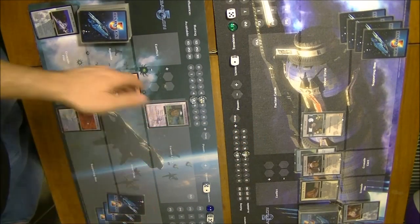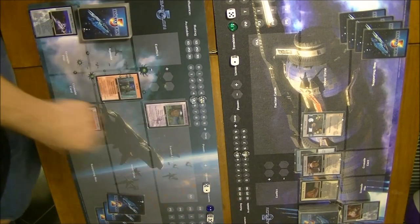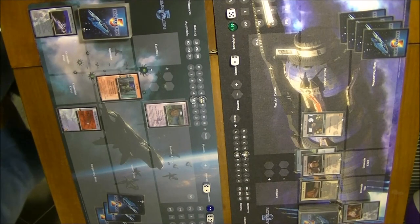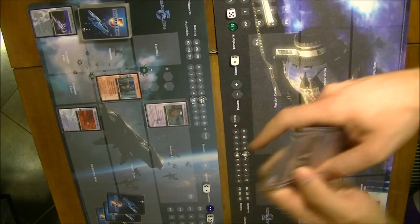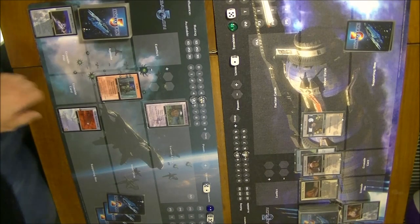Initiative: Londo Molari has 4 diplomacy and Jakar has 5, so Londo is still the less successful diplomat and goes first. He looks at his hand for a conflict — no conflict. He tries to use something that costs 7, which he doesn't have, so he declares no conflicts this turn.